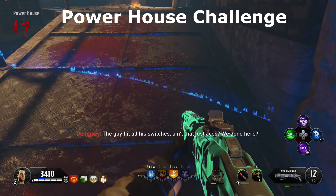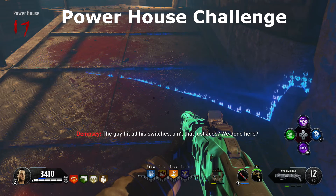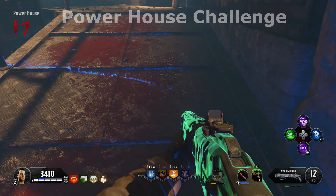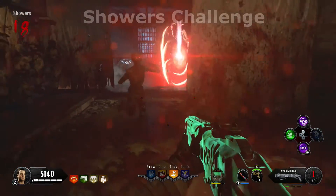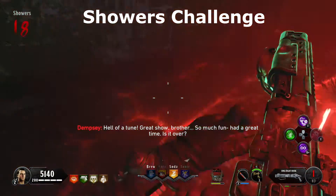If you fail on either the Simon Says generators or the ghost ghost part, get to the next round, get a new set of numbers, input them into the number panel and a new challenge will spawn — it could be this one or another of the five challenges.